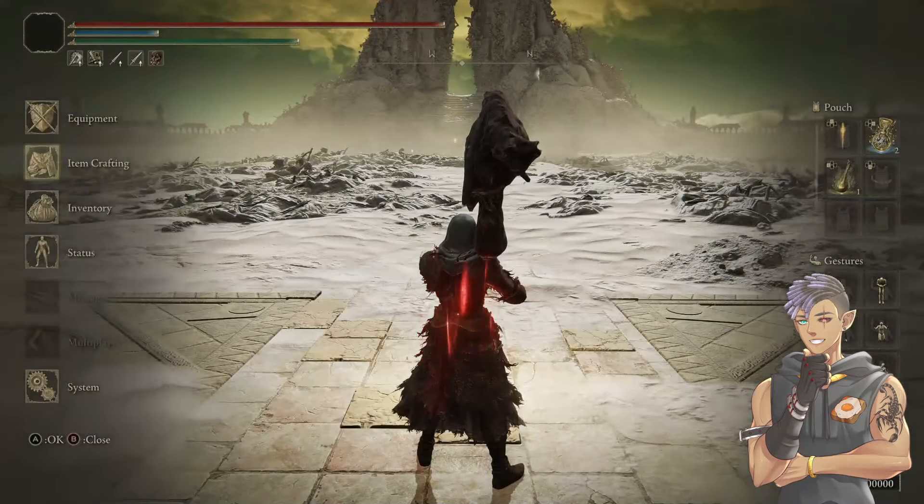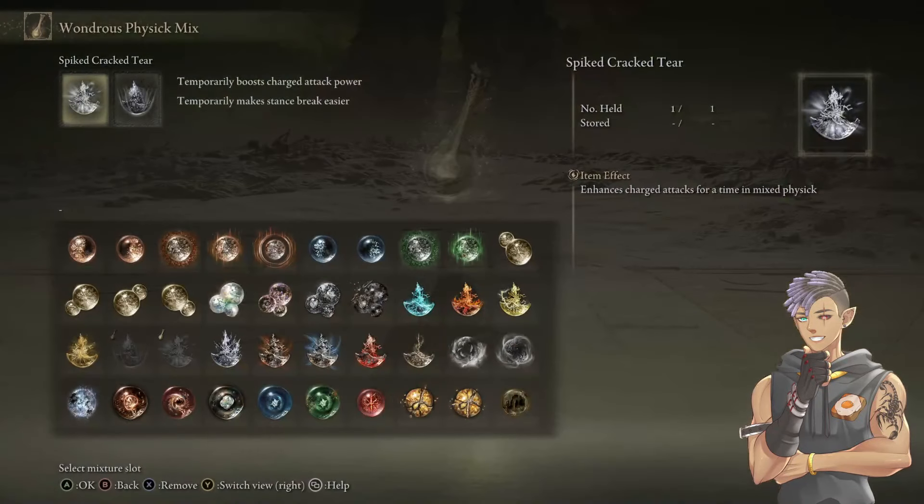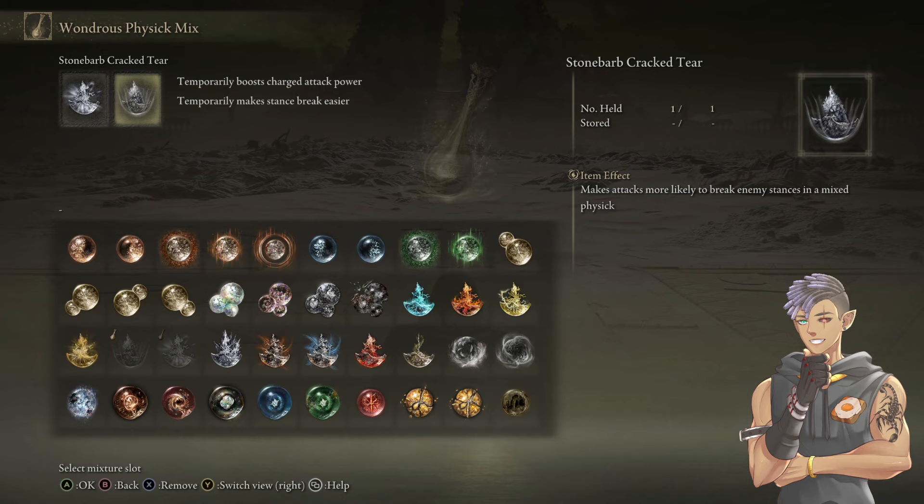Now let's look at our physic. Very simple. The Spitecrack Tier enhances our charged attacks and stacks with the Axe Talisman — even more damage. The secondary tier is the Stone Barb Cracked Tear, which makes attacks more likely to break enemy stances — basically it adds stance damage on top of Crag Blade, and this stacks with the Crag Blade and the double hit from the Blood Fiend's Arm.